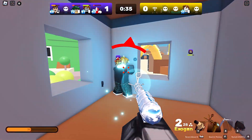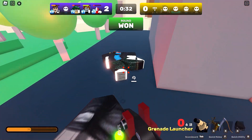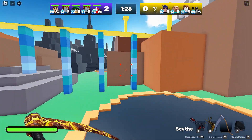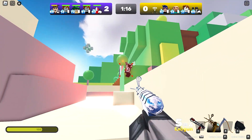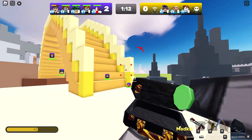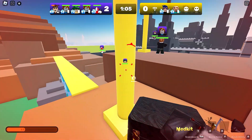Good teamwork! The reload animation on the grenade launcher is one of my favorites — I love how that looks. It's pretty accurate too — in real life you're usually not going to have too many grenade launcher rounds on you, whether it's tear gas, actual grenades, or incendiary rounds. We didn't heal up there, we gotta fall back — let the team handle it.